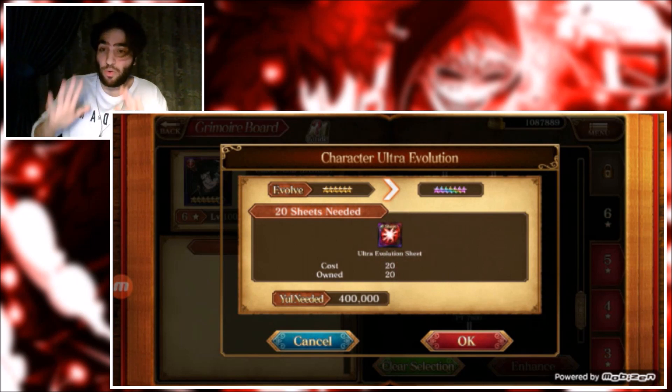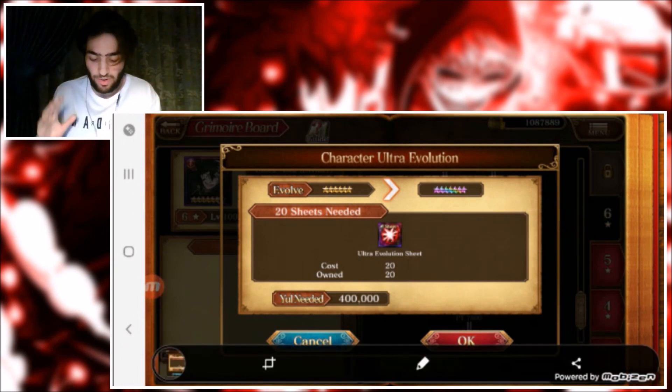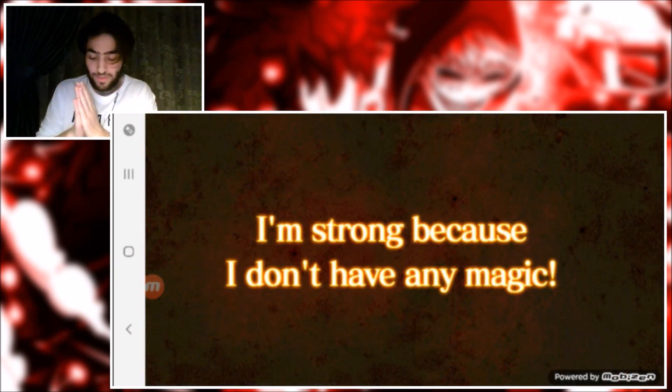You'll need 20 of these sheets. I did a whole step which gave me 10, and I found 10 extra in the event, so in total I got 20. It will cost you 400,000 and you're gonna get a magnificent seven star.